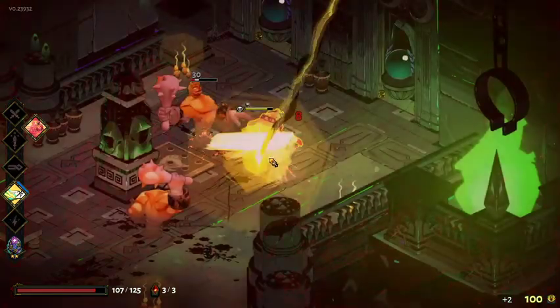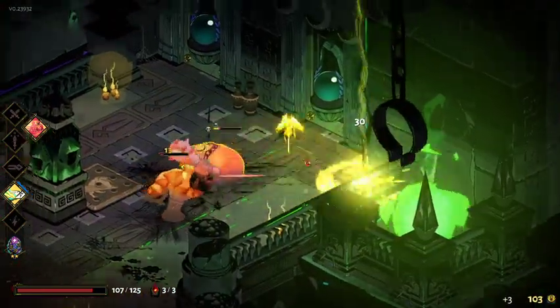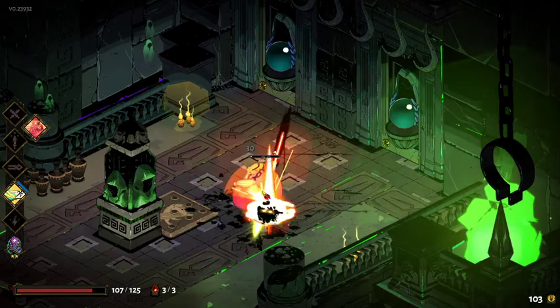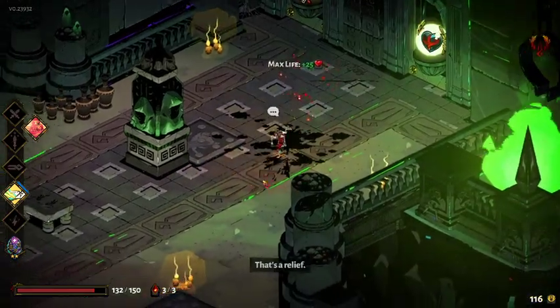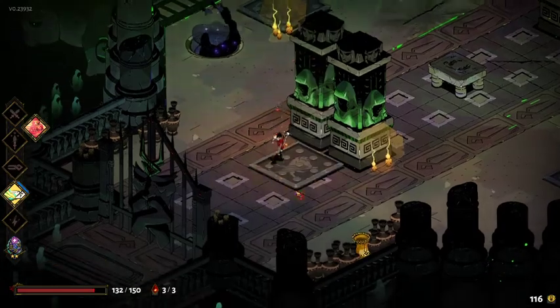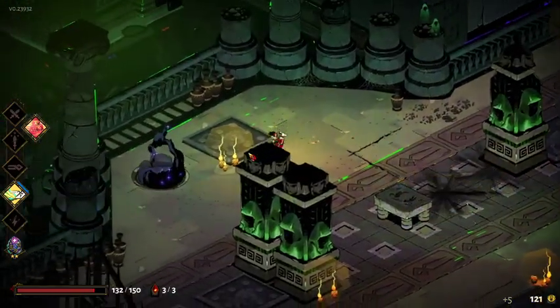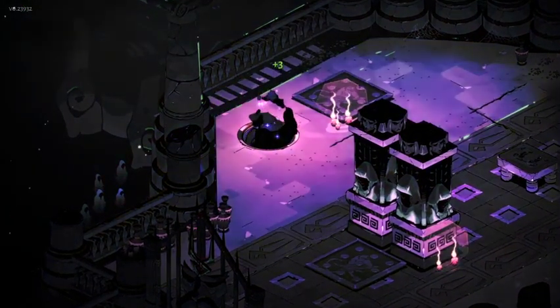I meant to dash but was slow — that one was just me not paying attention. Definitely took some unneeded damage there, but 150 life is good. Remember you can do this without taking any damage and you also get some free coins.